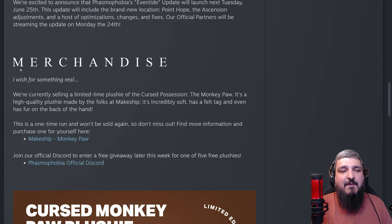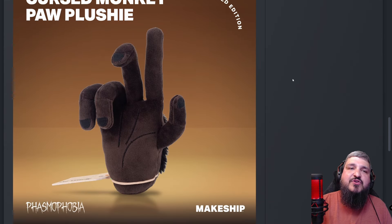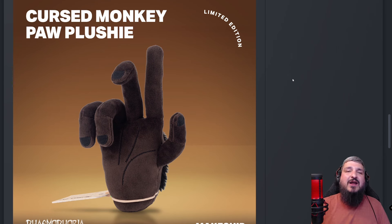I hope they do that in this Ascension update, adjusting certain equipment that's overpowered and making the way equipment gets unlocked a little more linear. As for the merchandise — the Monkey Paw plushie — the amount of backlash that thing got on Twitter was intense. So many people screaming about where are the updates, where is the content. I think it resonated with them because now we're getting the update next week. I want everything to be 100% complete and bug-free.